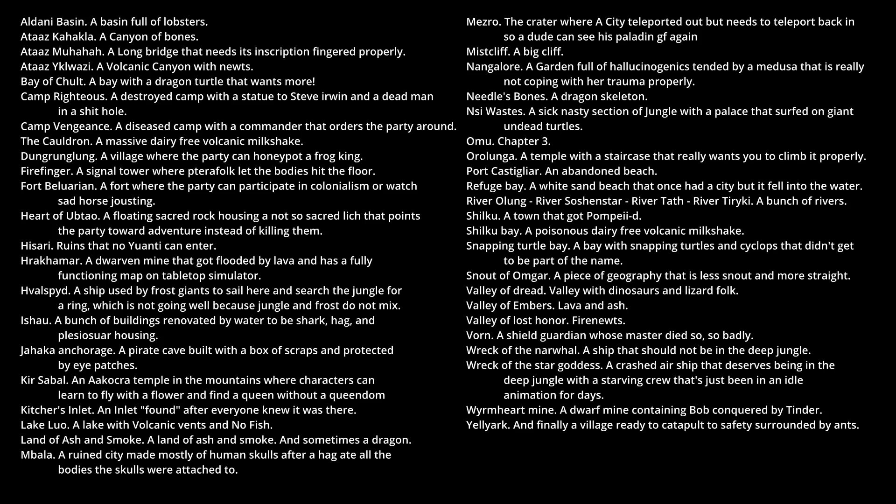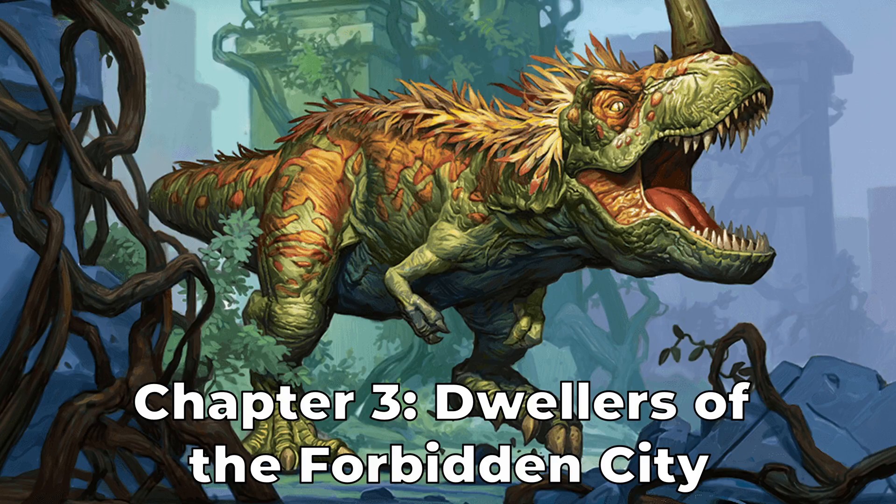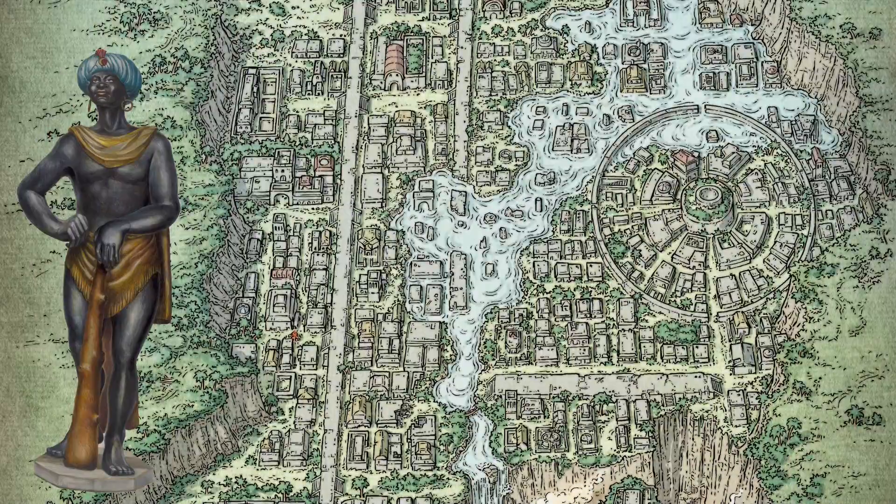Did you get all that? I really would not want to repeat it. Chapter 3: Dwellers of the Forbidden City. Welcome to Omu, which many called Paradise. The slaves that lived here probably did not.